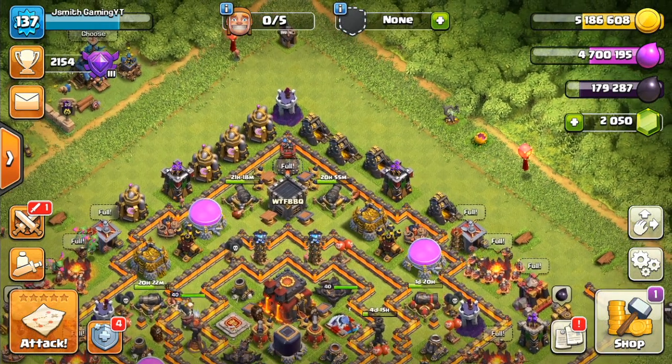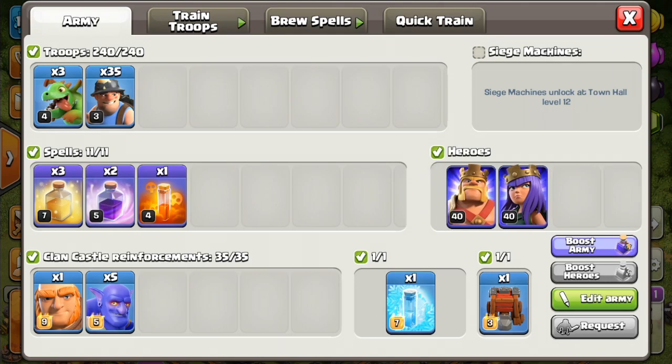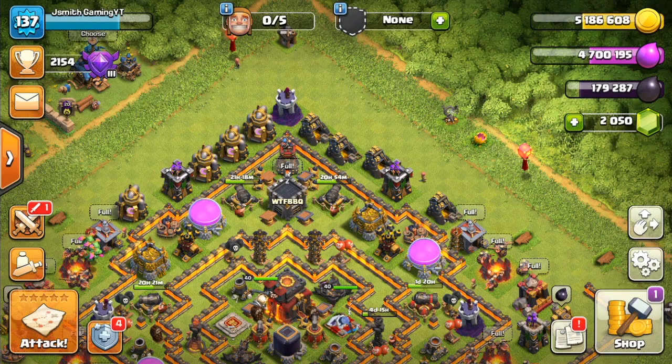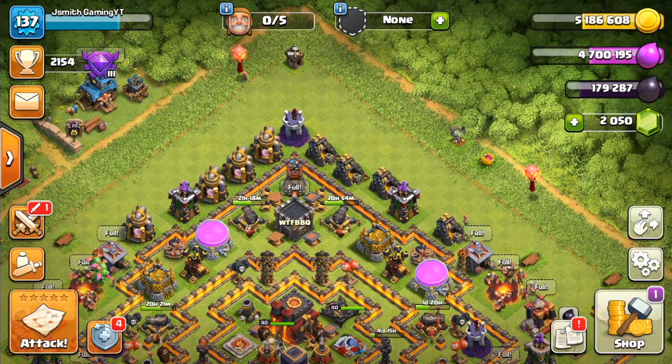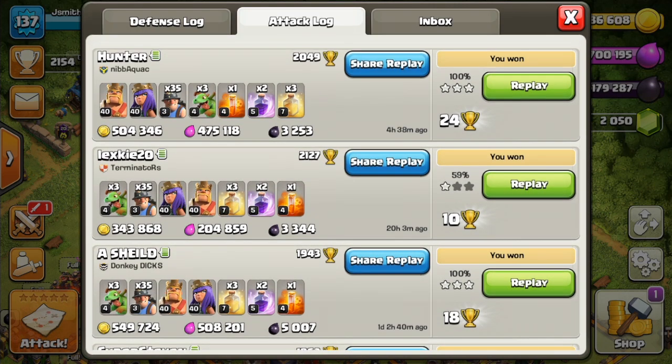So good at Town Hall 10. Here's the exact attack army composition that I use: three baby dragons, 35 miners, three heal spells, two rages, and a poison. You can get whatever in the clan castle. You really don't need heroes or a clan castle to be successful with this strategy — they just make it better. And it's seriously so strong.